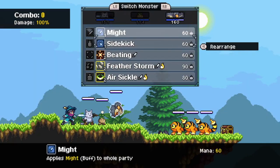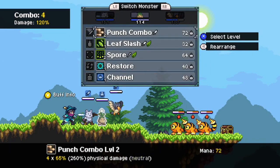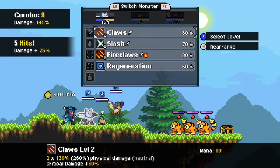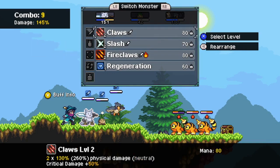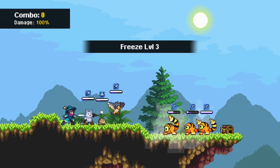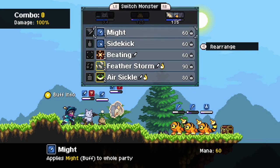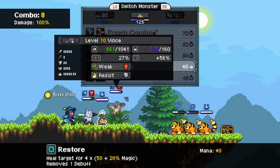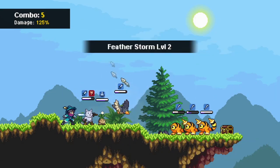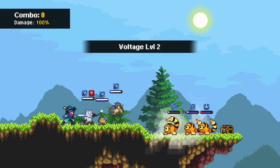Let's do Might first, then a punch combo. And if we're lucky... not quite. Let's restore that. Do Featherstorm on you. And maybe? Nuts.